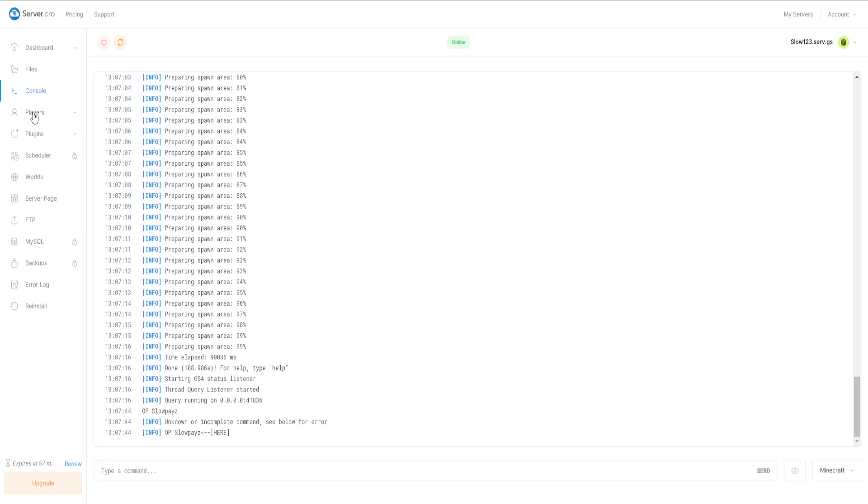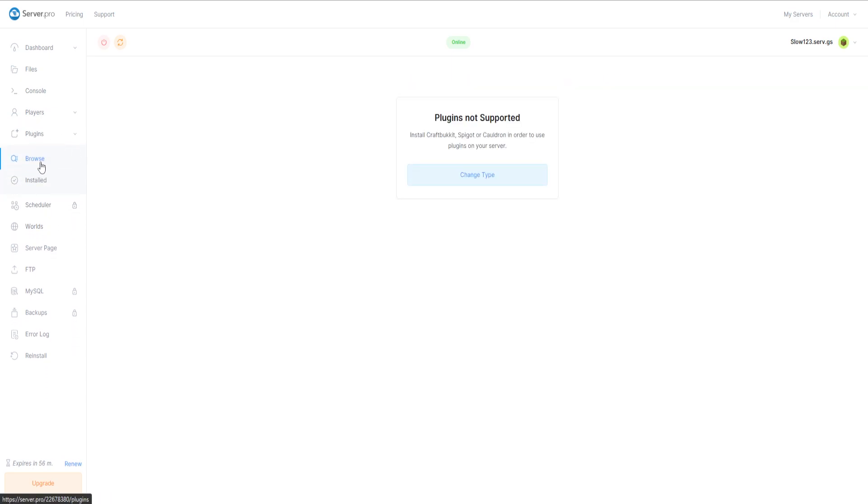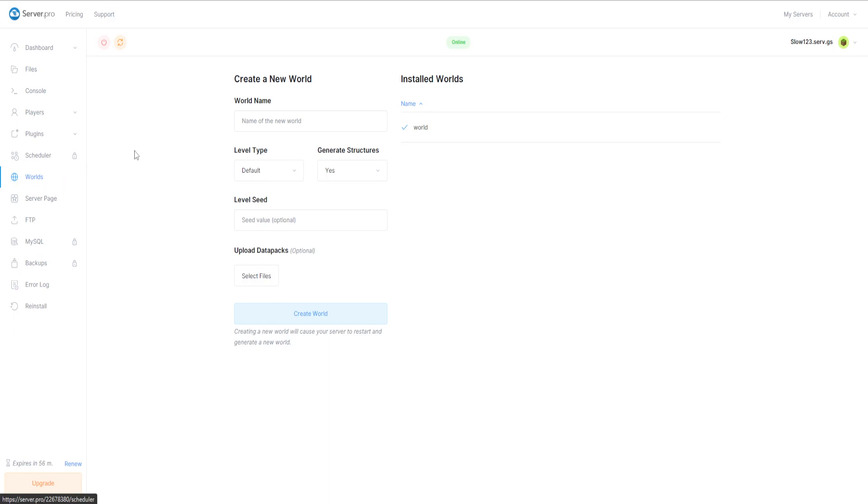Over here we have Players — you can see online players, and I've got none at the moment. We have Operators, which are the opped players — you can add an operator by typing your gamertag here. There's also a whitelist and a banned list where you can see all banned players. Down here we have Plugins — I didn't set up a plugin server, so to install plugins you'd need to change the type to CraftBukkit or Spigot.